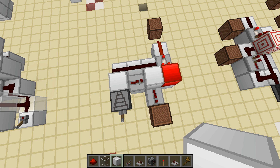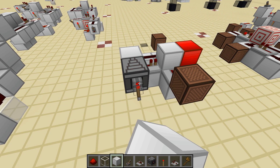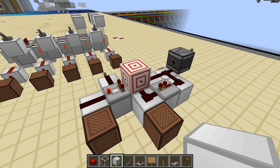Comparator priming also appears to work with the side comparator input too. The downside of this technique is the need for the priming signal and associated timing components. Every time we want to do this trick, we have to supply a priming signal one tick beforehand, so it's much easier when everything is synced up.